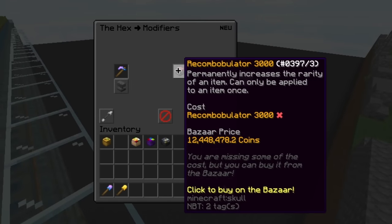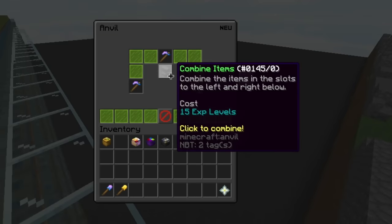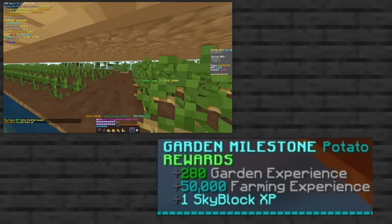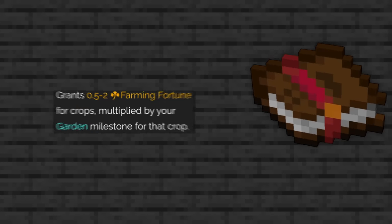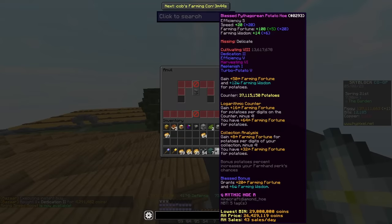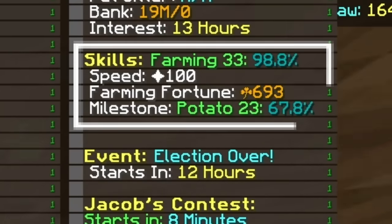To upgrade my hoe, I bought a recombobulator, 5 farming for dummies books, and the new enchant, Dedication. After farming a certain amount of crops you reach a crop milestone, and the Dedication enchant increases your farming fortune based on how high your milestones are. Buying Dedication level 3 for 8 million coins gave me 23 fortune.